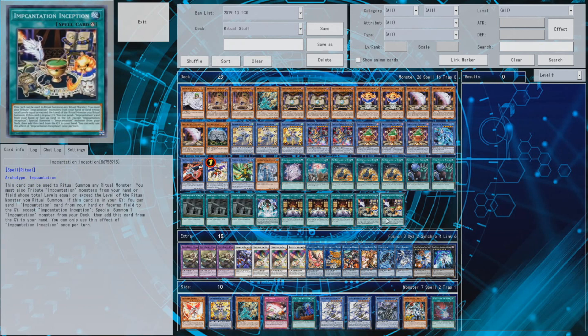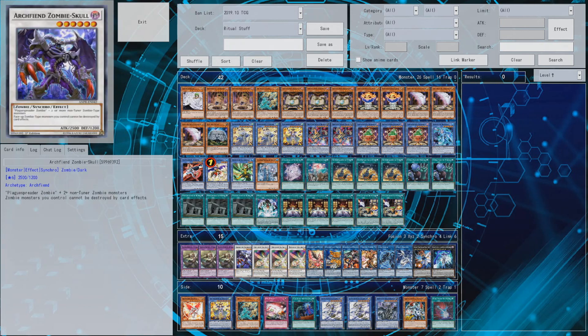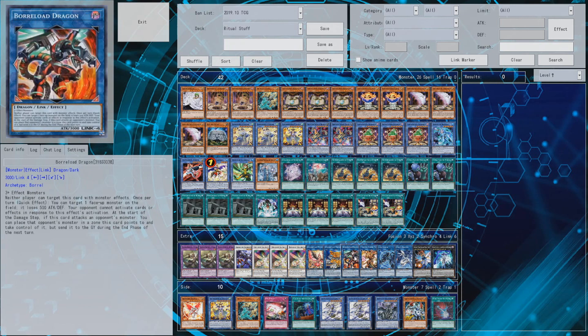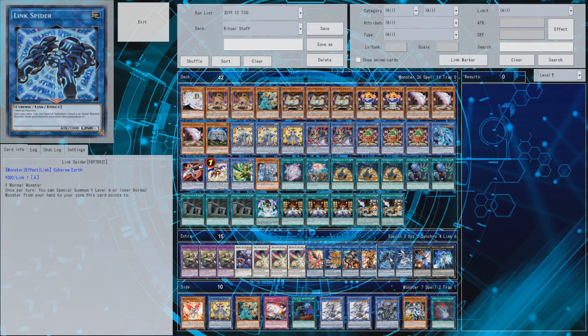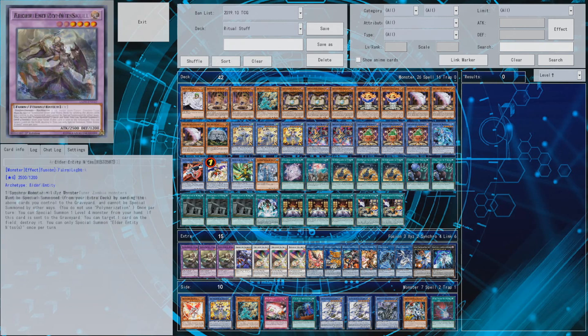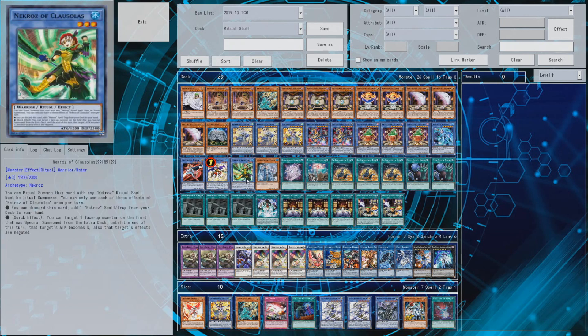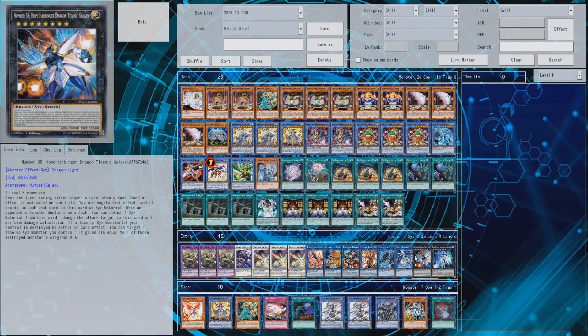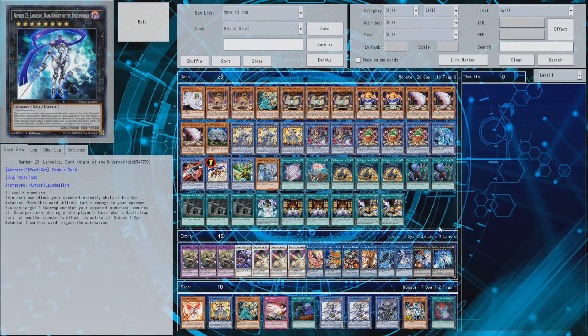For the extra deck: obviously Inti and Quito for stuff like Kaleidoscope or Extra Foolish Burial. One Archery and Zombie Skull - whatever level six synchro or fusion card you want - for Brionac. Some random link stuff for the Shino Birds tokens. The extra deck isn't really necessary beyond maybe seven to eight cards, depending on whether you want to put a special monster in for Clausulas or not. Rank eights are a thing but you don't have to do any of those.